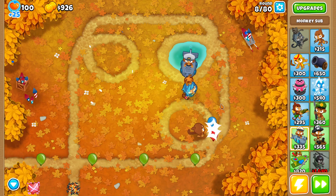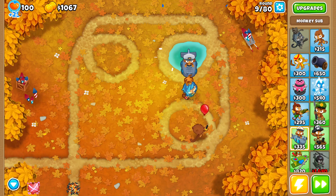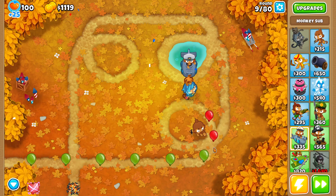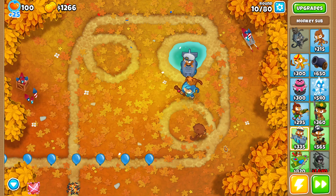I'm going with Monkey Knowledge activated — you can see I have Machine Lives, prospects at the end, started with more cash, and the Freedom Monkey. These are all things you get when Monkey Knowledge is on.